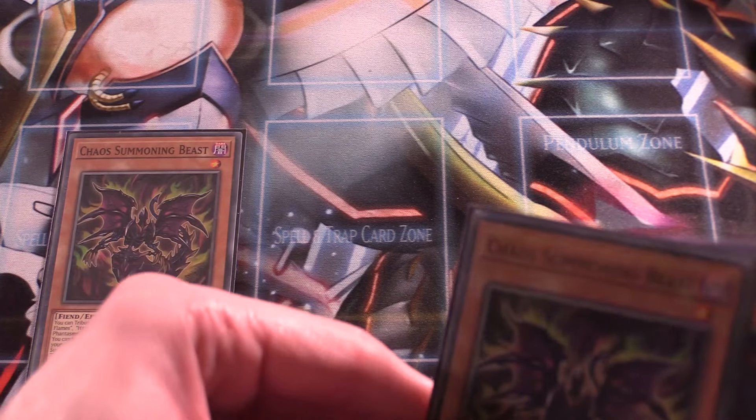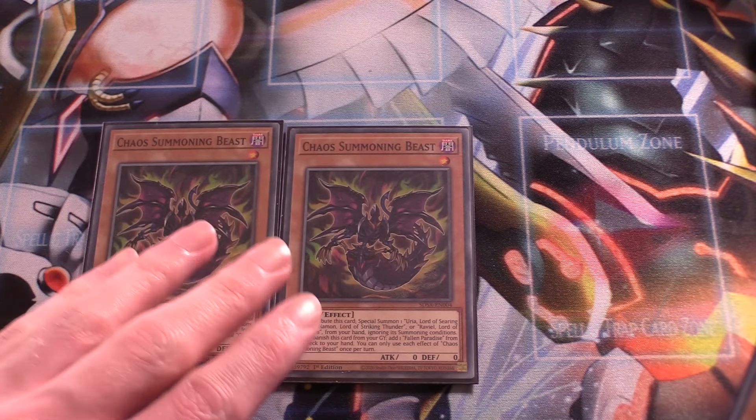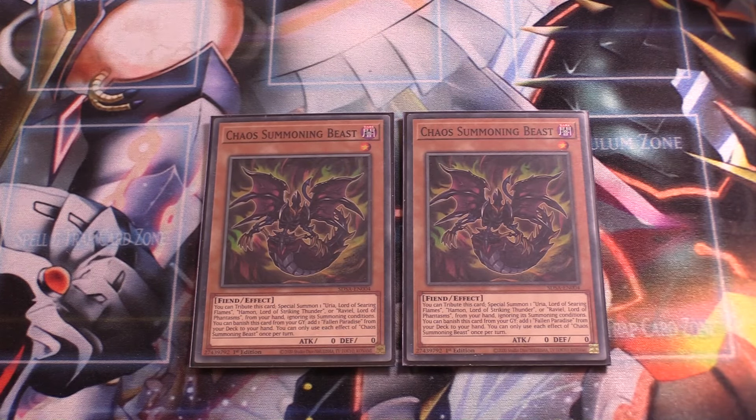Next up, two copies of Chaos Summoning Beast. You can tribute this to special summon Hamon, Raviel, or Uria from your hand. And if it's in the graveyard, you can banish it to add your field spell Fallen Paradise from your deck to your hand. Two copies is more than enough — you can recycle it with your Opening of the Spirit Gates.